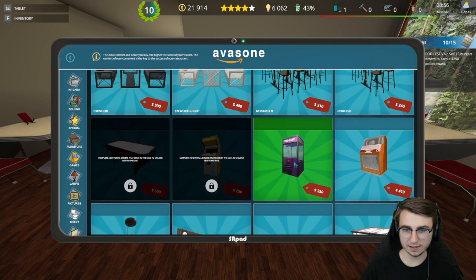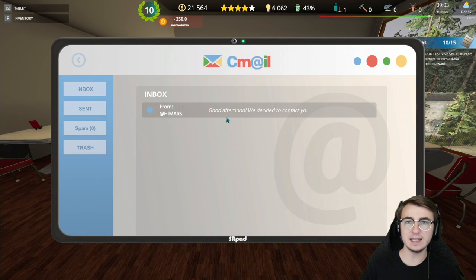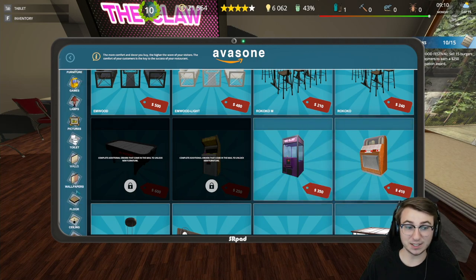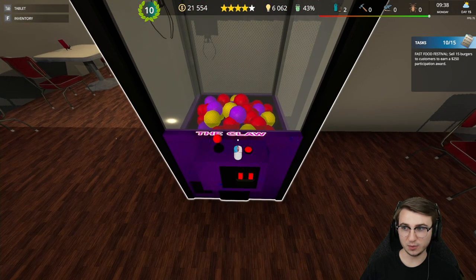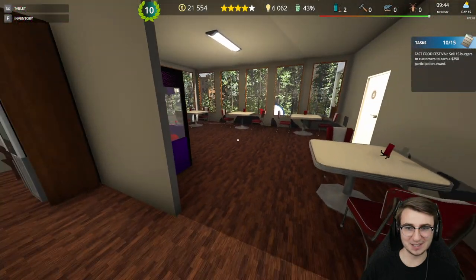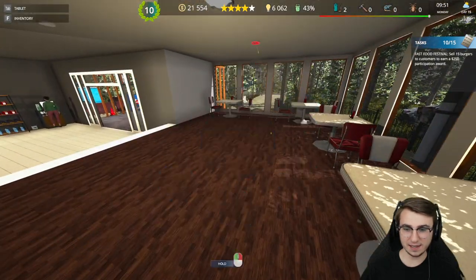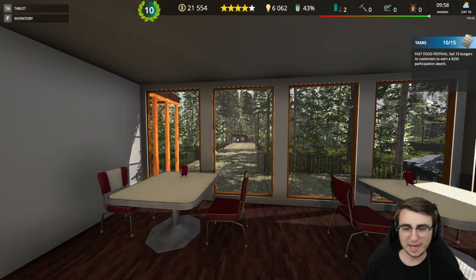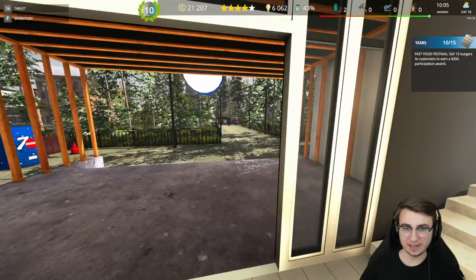Over here we're going to go into Special — we have a claw machine! This is something we unlocked after completing one of those email jobs. Oh, it actually needs power — can people play this? That's really cool. Let's get this plugged in. Can we use it? No, it doesn't look like we can, but our customers might be able to, which I'm really looking forward to watching.